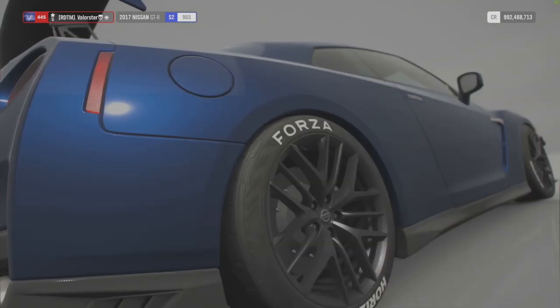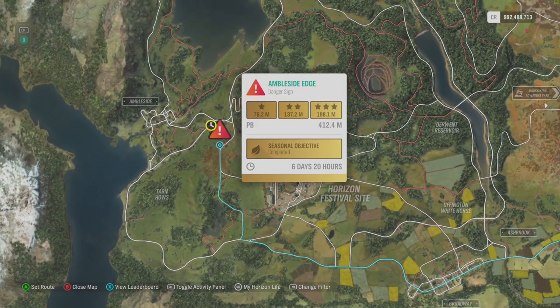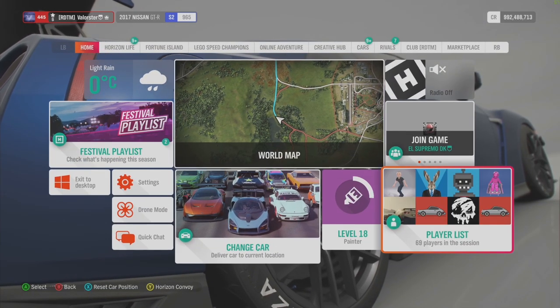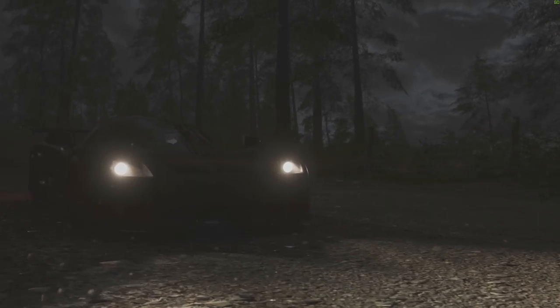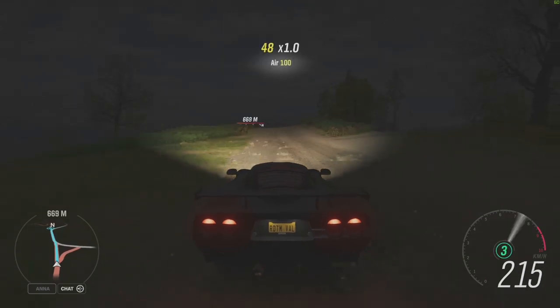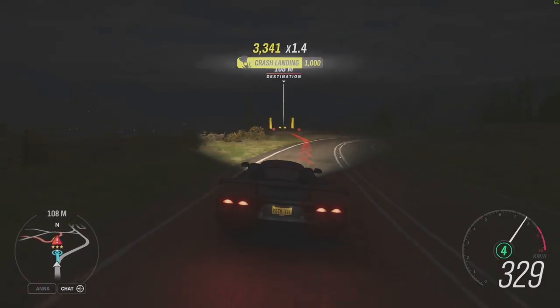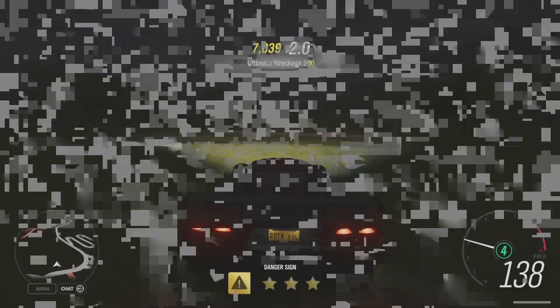Now let's have a look at the PR stunts. You need to do a jump and I'll take my Mozzle again. I'll take the street version because I need the street version for the other two stunts as well. There is an active aero on this car. The street version is not so easy to control in dirt. If you think you're not going to make it, press the brake and you can easily get this jump.